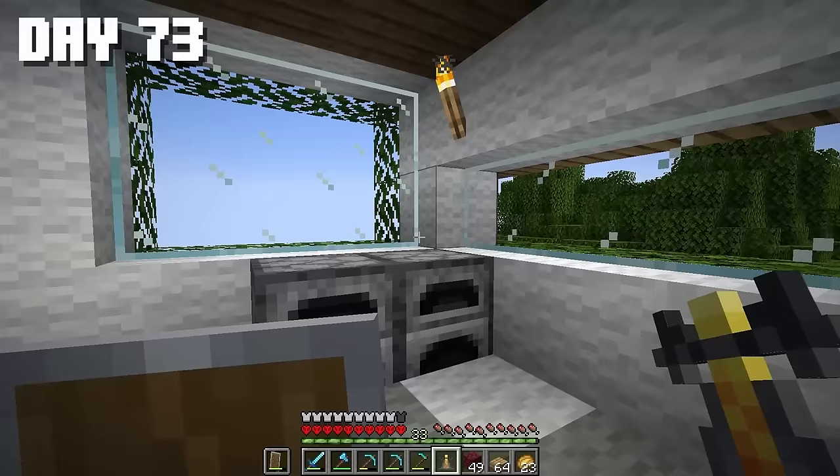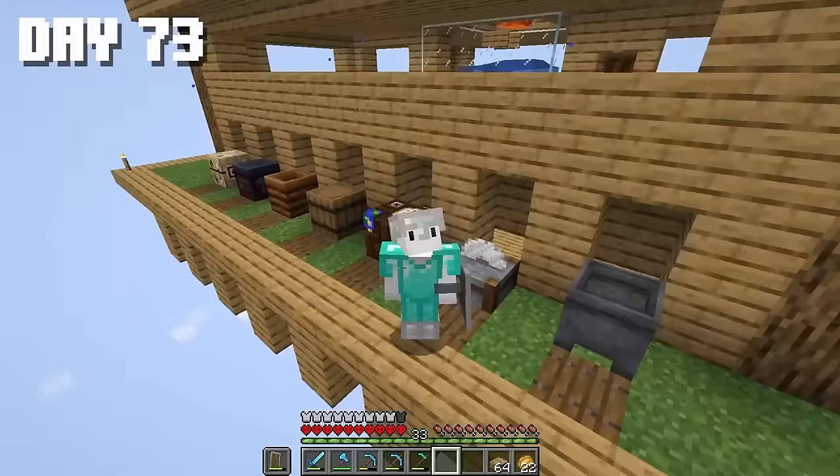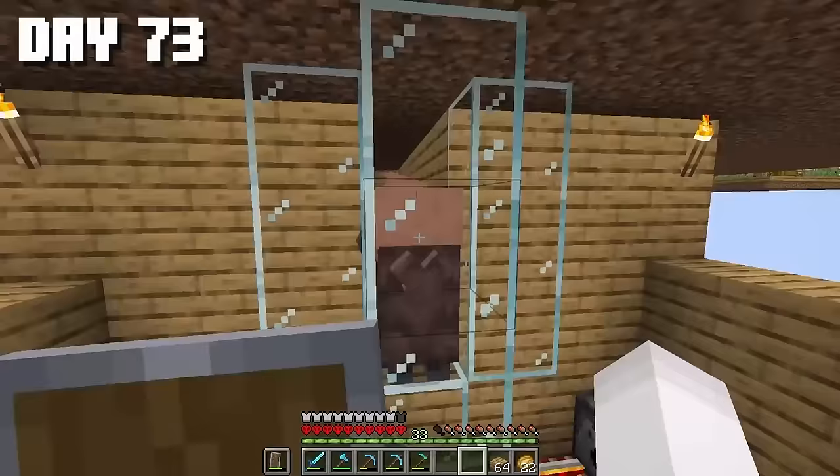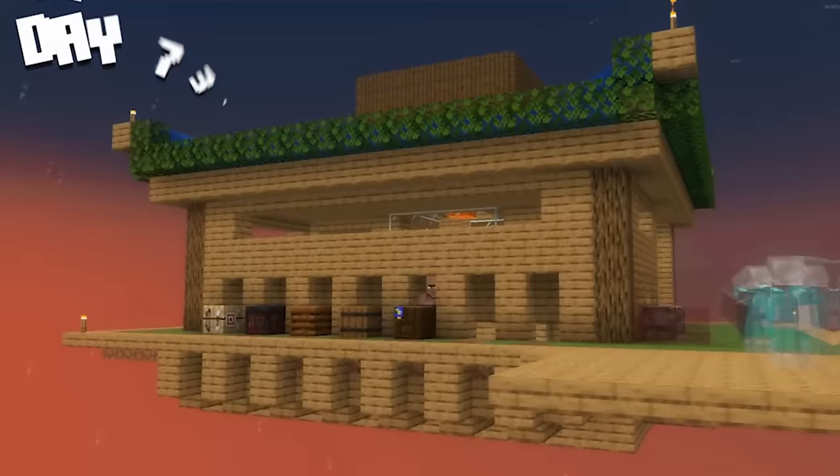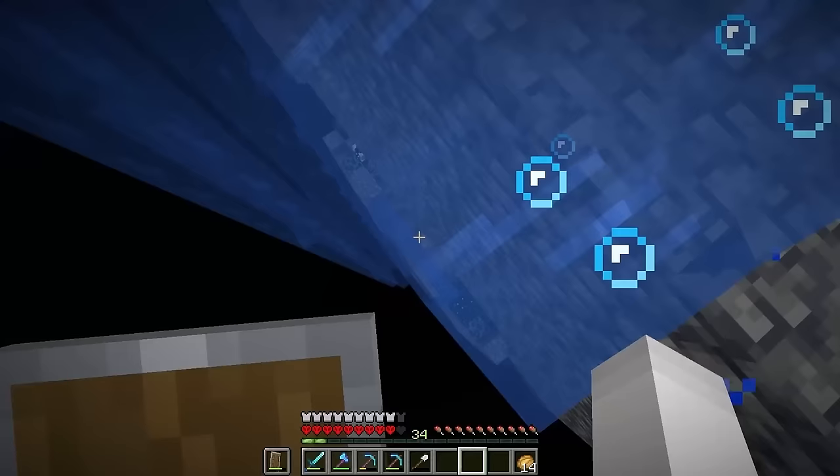Next, I made two brewing stands — one for myself, and the other for the trading hall. Now we'll bring the villagers here — there are even more of them now. Guys, you really outdid yourselves. Off we go to explore the next biome.